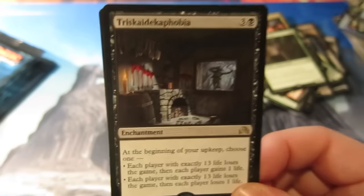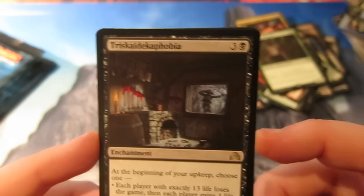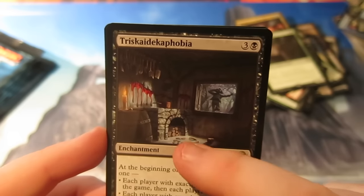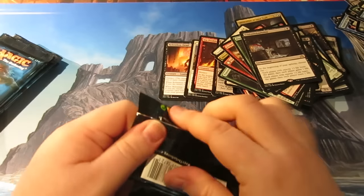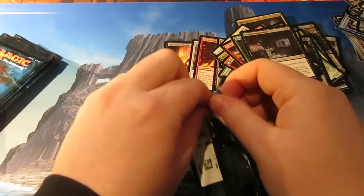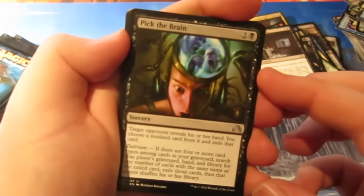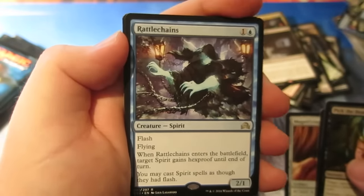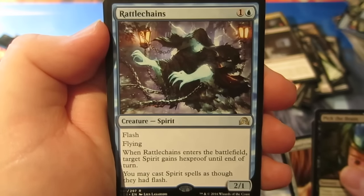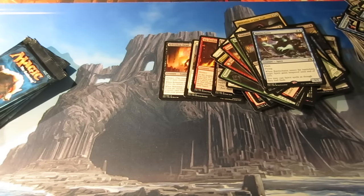Here we go — no flip this time. Into the uncommons: Pick the Brain — great artwork, brilliant. Magnifying Glass. And we get a Rattlechains — 2/1 for two, Flash Flying. When it enters the battlefield, target Spirit gains hexproof until end of turn. That will be going into my Geist of Saint Traft EDH deck — it's a Spirit, it's blue, and it can give stuff hexproof. That's what we like.